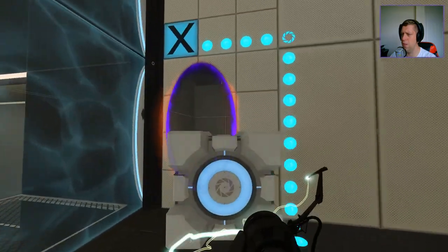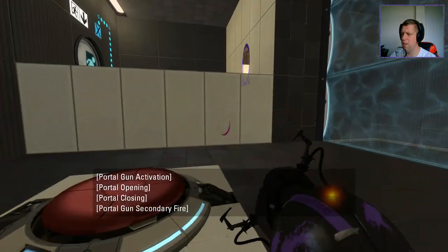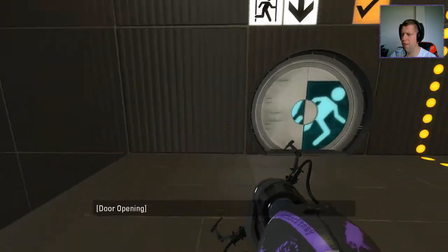Alright, that should work. I'm going to put this on here, which will give me the portal gun to get up to here. And then I can respawn the cube, like so, and plop it on there.